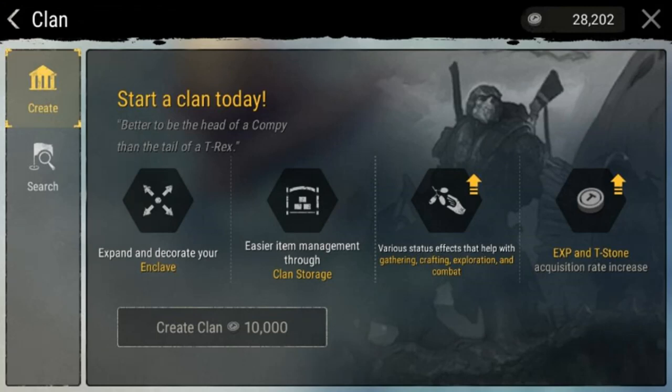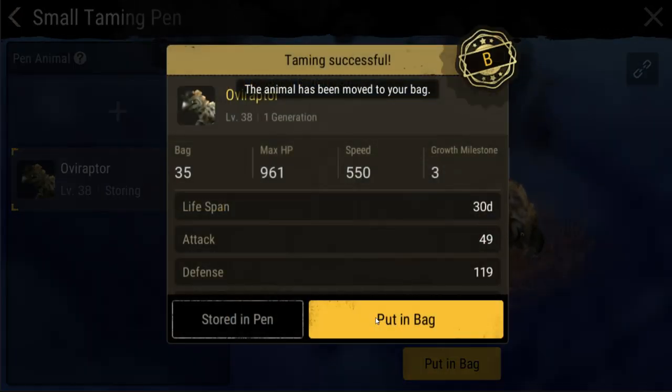The first step naturally is creating the clan. To do this you need to be at least level 20 and own 10,000 T-Stones. This may seem like a large amount as a new player, however it's incredibly easy to accumulate these by working the island market and by completing quests on unstable islands.